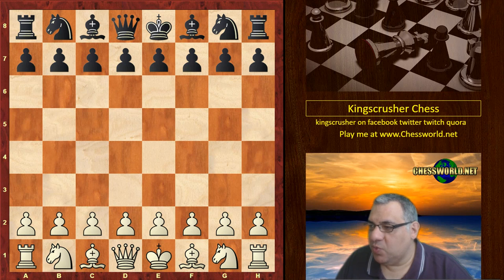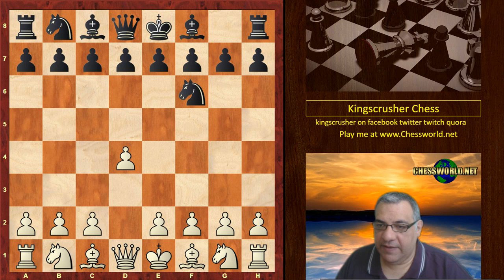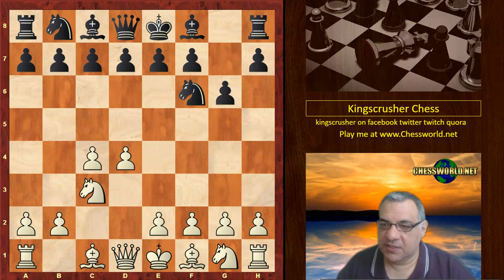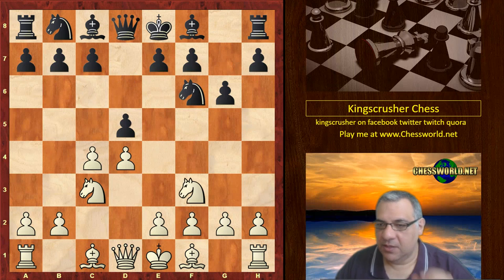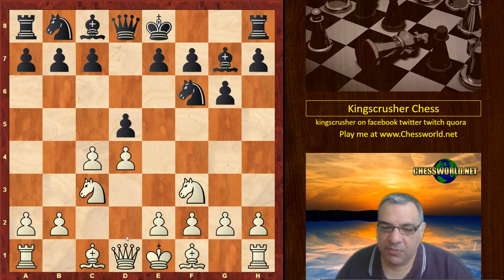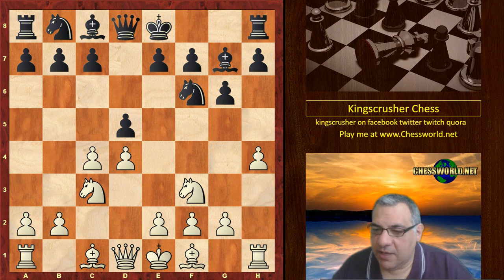Kasparov playing with the white pieces kicks off with d4. We have Nf6, c4, g6. We go into a Grunfeld. Nf3, Bg7, and a surprise move from Kasparov. The most usual is Qb3 here or cxd5, but here we have the surprising h4, trying to get the game into less theoretical territory.